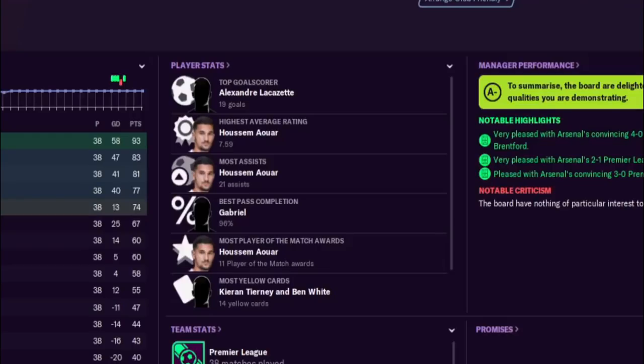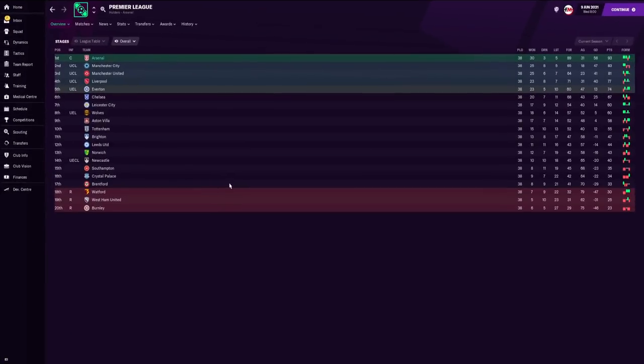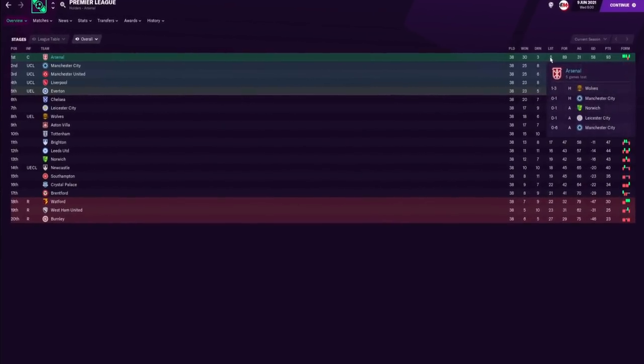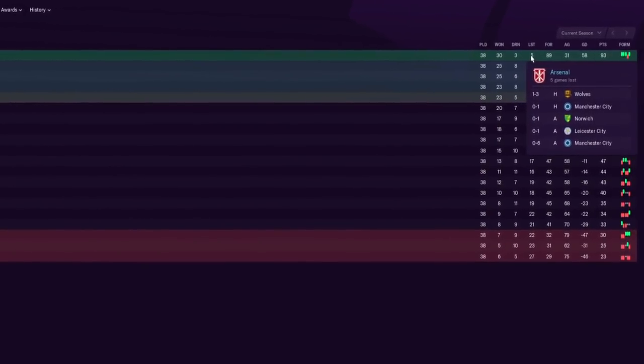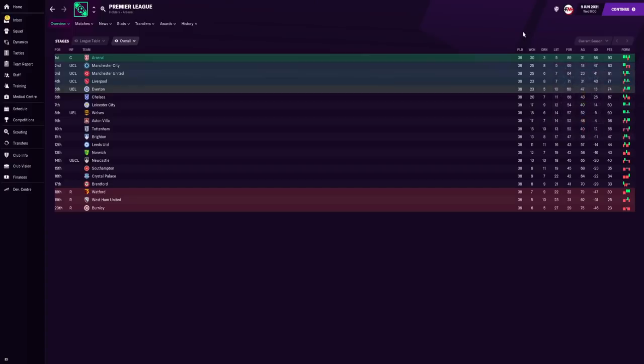The most man-of-the-match awards also goes to Hossam Awa, and the most yellow cards to Kieran Tierney and Ben White. We scored 89 Premier League goals — the best in the league — and conceded just 31, the third best. Arsenal won 30 of 38 games, drew three, and lost five. Those losses came against Wolves, Manchester City twice, Norwich, and Leicester City — yet we still won the league by 10 points.